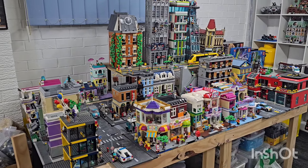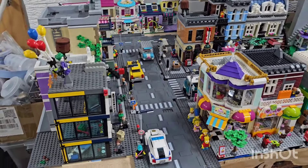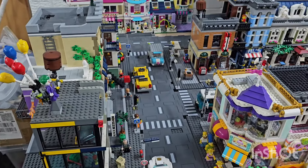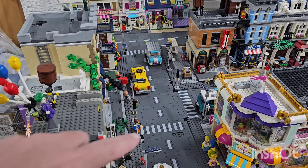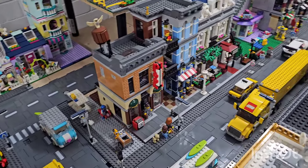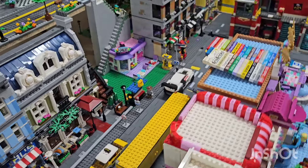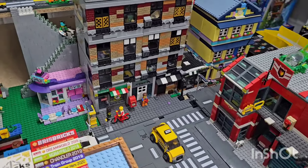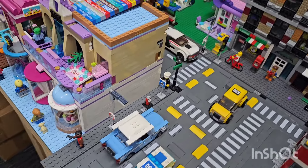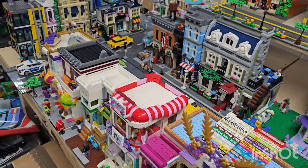G'day everyone, welcome back to the channel. This week I managed to do the footpaths — you can see them going along there. I got all of the footpaths done, though there are still a few missing tiles around the corners. It is slowly getting there, and it does look better now they're all done. It gives a little extra room for the minifigures to walk along. I did put some minifigures in there just to see how they go. I'm not really good at staging minifigures and vehicles yet, but it'll get better over time.